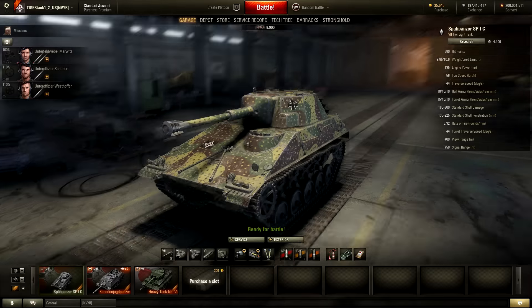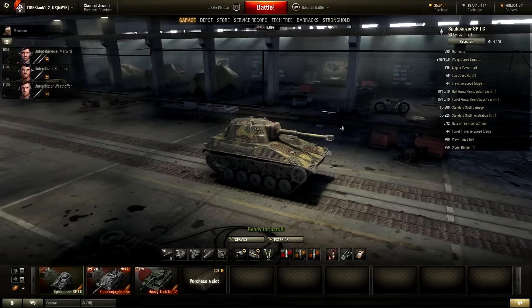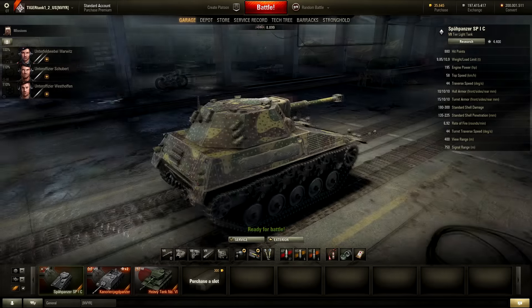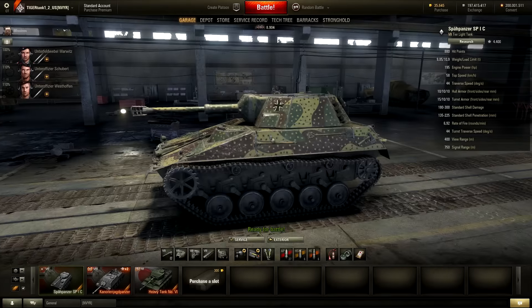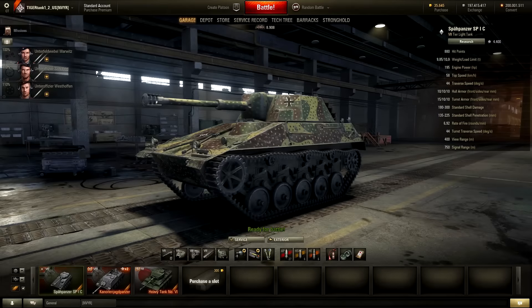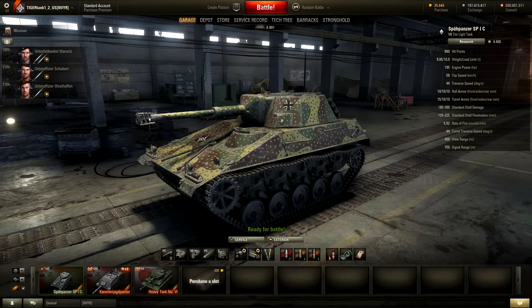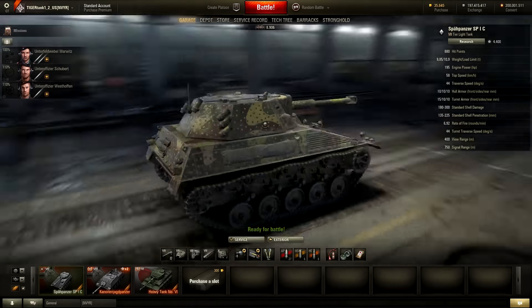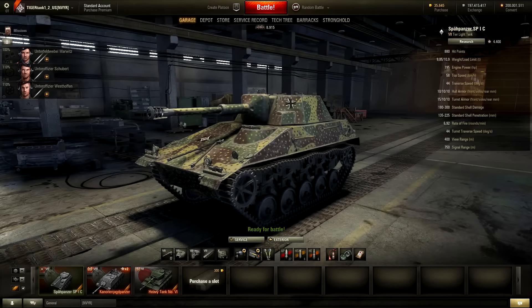Let's take a look at the profile of this tank. The Aufklärungspanther was a lot bigger — this tank is very small and compact, so you can really hide it and dodge shots quite nicely. But since the top speed is only 58 km/h and you need time to build it up, you will probably not be one of those scouts running around spotting at the base. You are more of a sneaky scout tank. Let's jump into some gameplay.